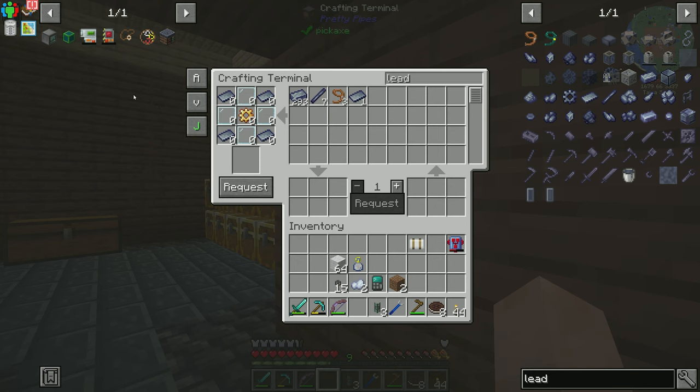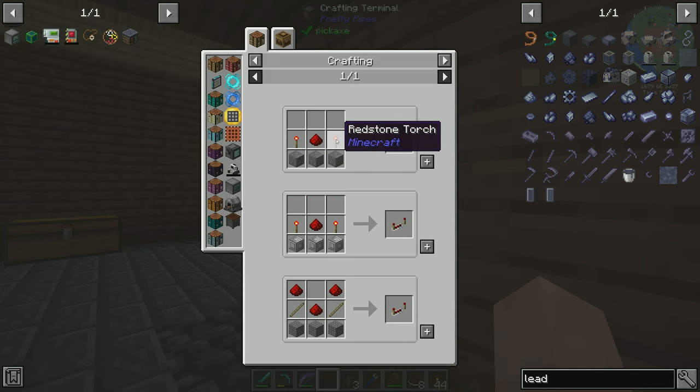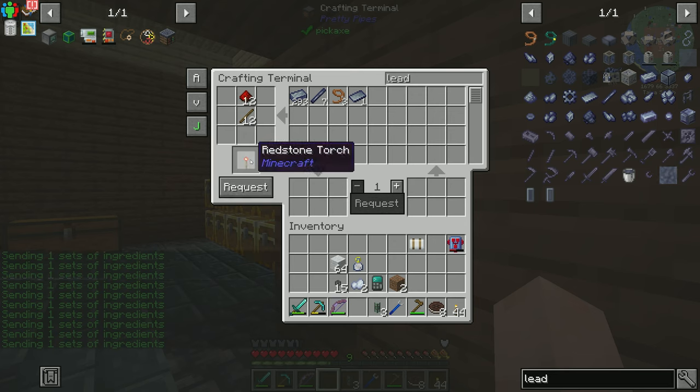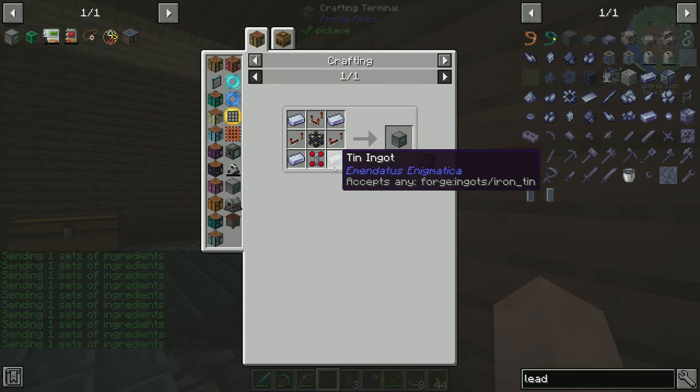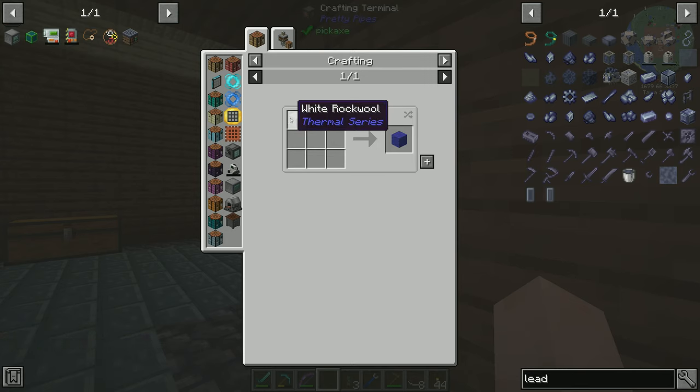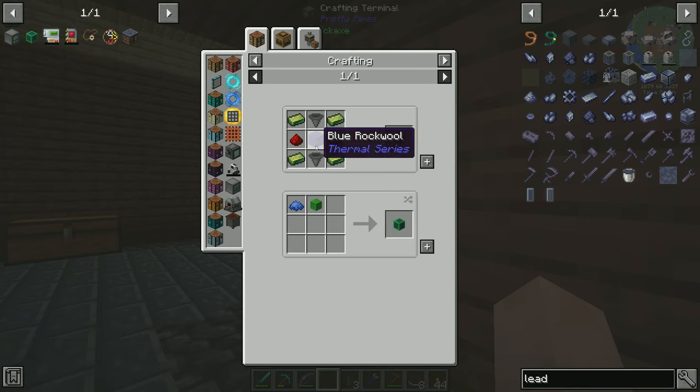I'll make the repeaters, which is going to require just any sort of stone — twelve of these. I'll get this crafted up, and I'm going to get these crafted up. Remember, blue rock wool is just blue dye and rock wool, and blue dye is made with lapis. So I'm going to get us a few of these.